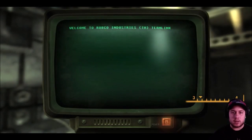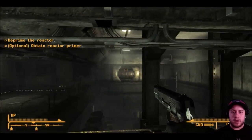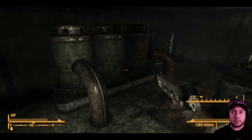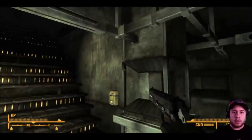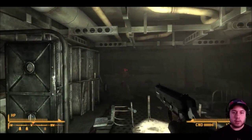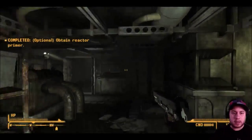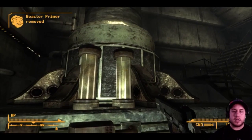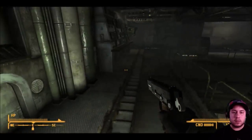Go to this computer terminal — go to message password request to get the password, then turn on the reactor. However, it says 'Error: reactor is not primed,' so you have to reprime it. The quest says 'optional: obtain a reactor primer,' but it's not really optional. Go down the stairs from where you came, and the primer is right there — nothing too complicated. You can also use a Repair skill of 50 to fix it, but just find the reactor core primer and go back up to the terminal to start the reactor.